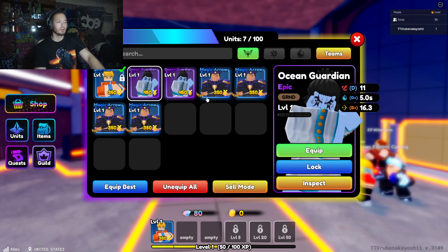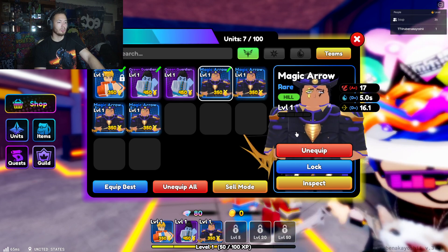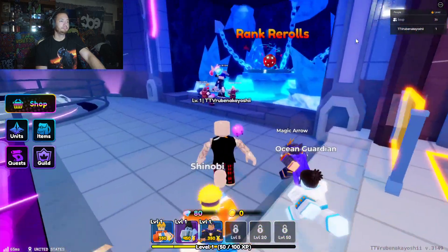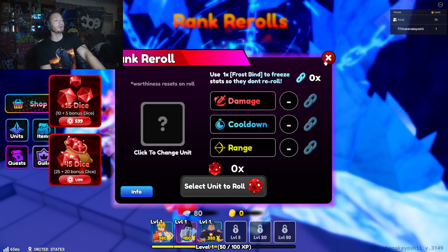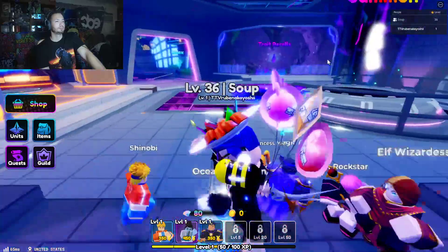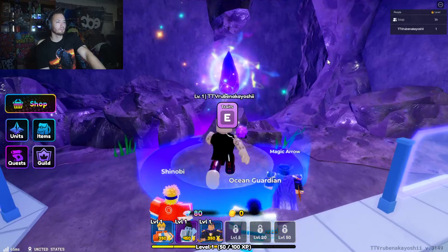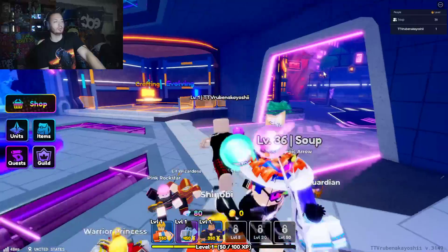Seems simple enough — that's what the coins are for. Over here you can re-roll the rank on their damage and stuff. B is kind of good, A is good, S is the best. Got it — so S rank is the top rank for towers.